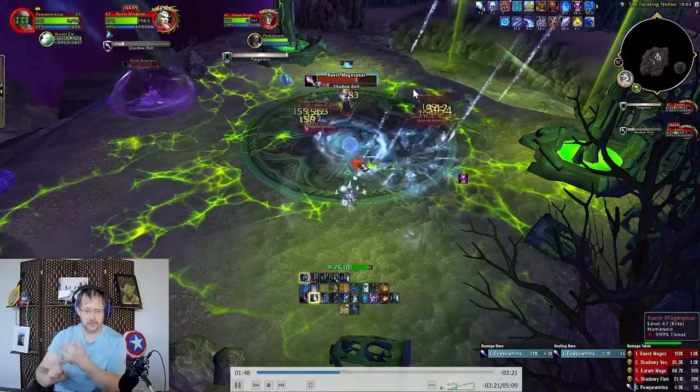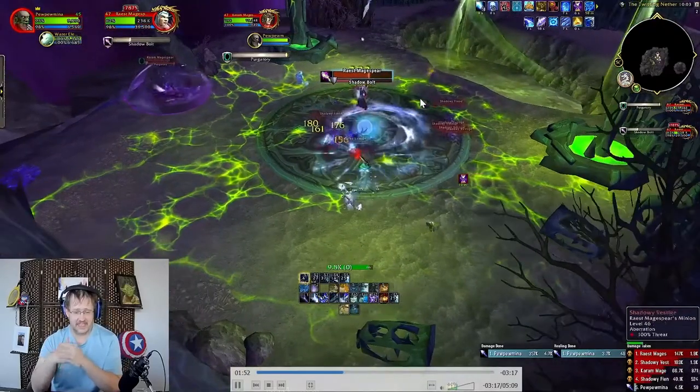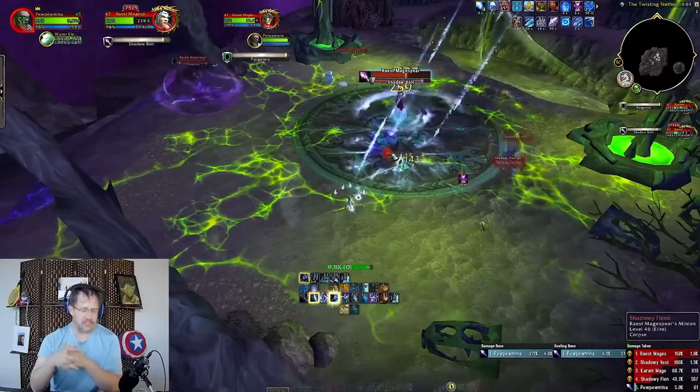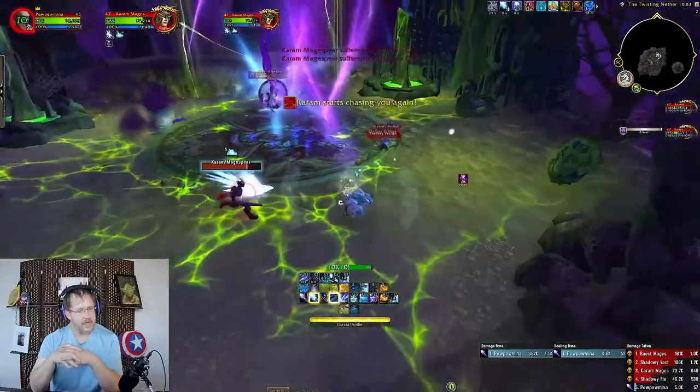Ice Lance will give you cooldown reduction on Frozen Orb. The Frozen Orb will empower your Blizzard to do more damage and be instant cast. In that instant cast, do-more-damage window, you can fit in two Blizzards when you're lusted — maybe three, but maybe not even close.